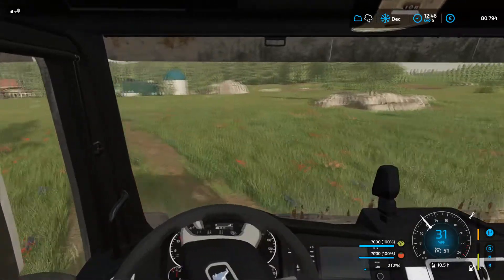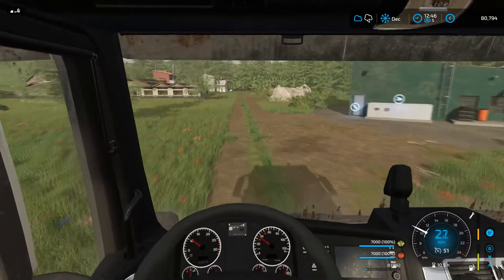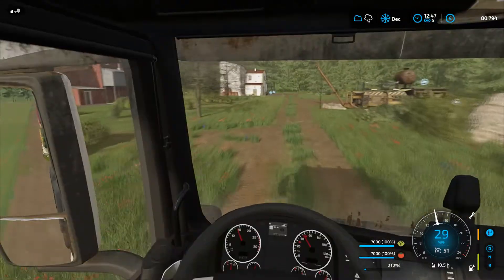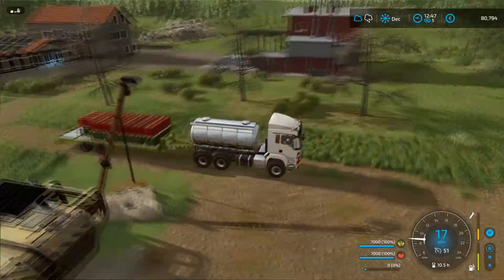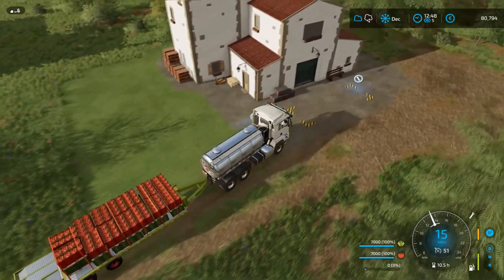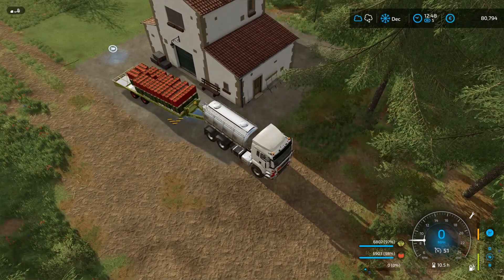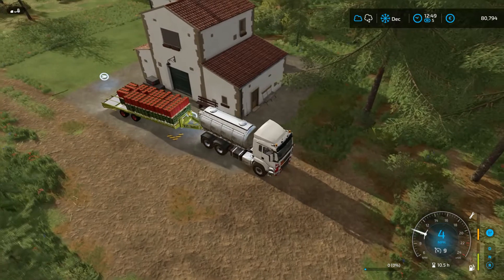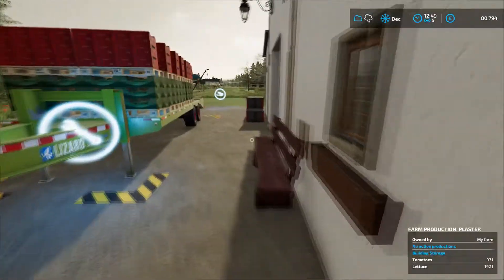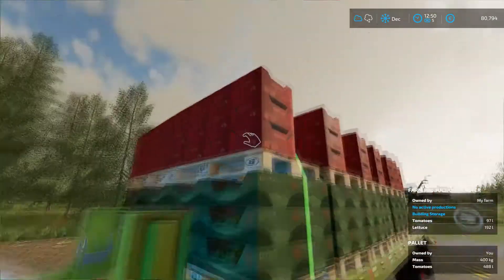Here we are now — we've finally got the trailer loaded with a lovely amount of produce from the greenhouses. In the bottom right corner we've got 7,000 litres each of tomatoes and lettuce, which is fantastic. Let's head on to the outside view and see what's occurring. We are going to pull up in here and see what happens. Is this going to be one of those things where it's a bit too low? That's going to be really annoying.